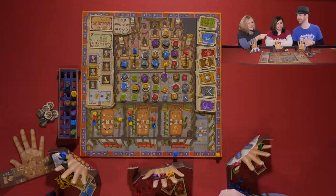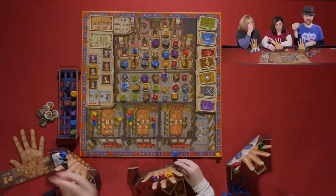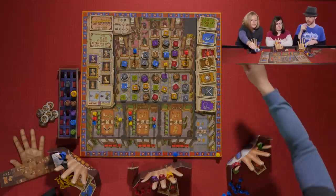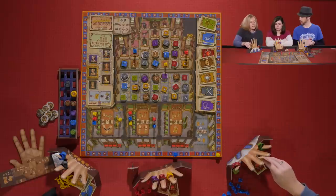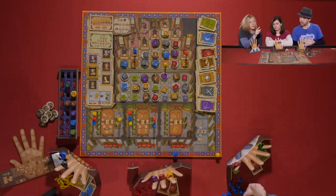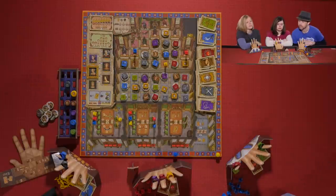Kevin feels behind already. He has a white token and discards it for a green card. That's everyone's turn — everyone has activated. One clarification: the C action moves one meeple, and you cannot split the movement between multiple figures.